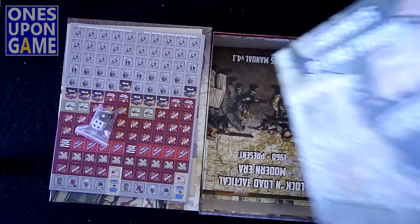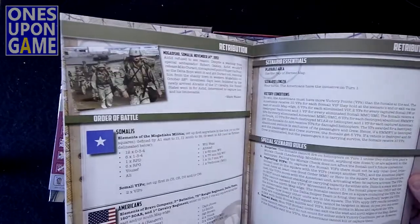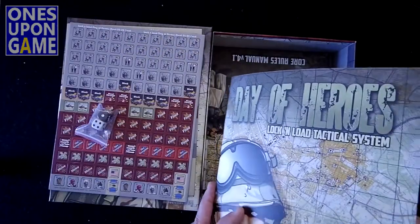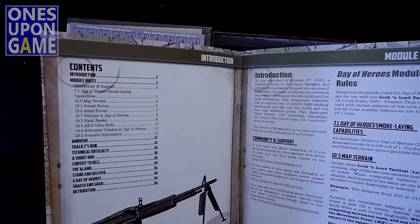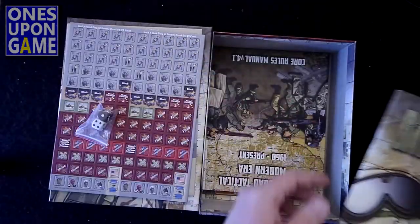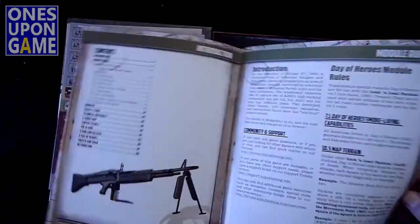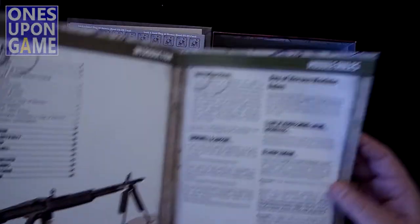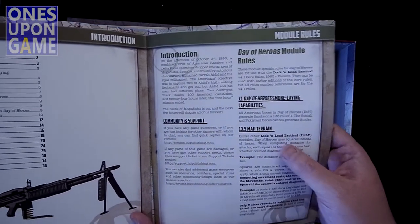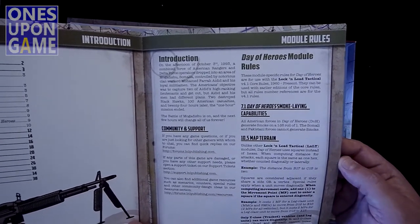Then you get the Lock and Load Tactical System Modern Rules and Scenarios. It's actually a little thicker than I expected, so it must have several scenarios here — 40 pages or so, full color. You've got about 12 pages of module rules, and those are the rules that are going to vary from the core game, which in this case is the modern era rules, different from the World War II era rules. Oh, this is interesting — I haven't even pulled out the maps yet, but it says: unlike other Lock and Load Tactical modules, Day of Heroes uses squares instead of hexes. So that'll be interesting. When computing distance for attacks, each square is the same as one hex, whether counted diagonally or laterally. Interesting decision.